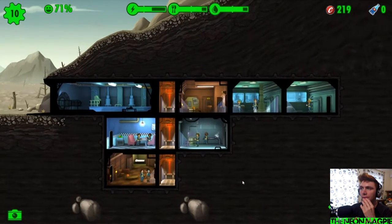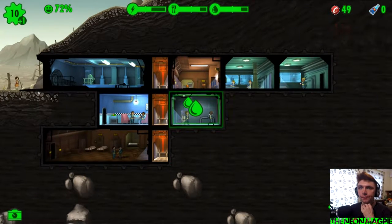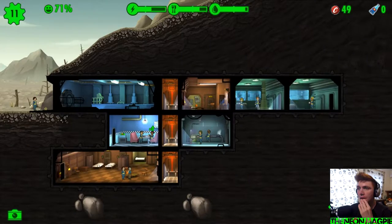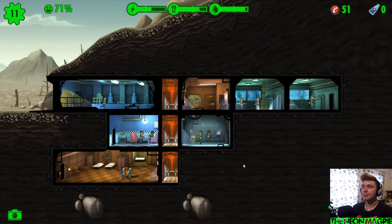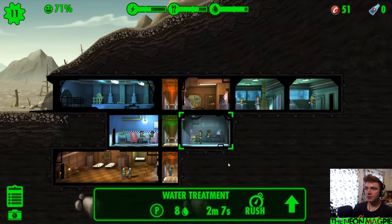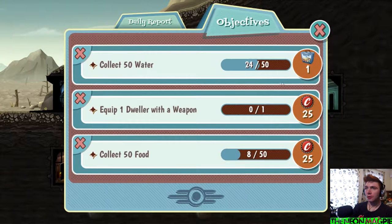Leveled up — get them caps! Oh nice, we get another box. Collect 50 water, equip one dweller with a weapon — okay, I don't have any weapons so far. A little more living quarters, let's extend that outwards. We've got a charisma bonus which means you get to be in there. This is nice, it's a lovely little game — I really like these for how nice and simple they are.